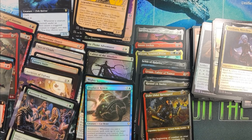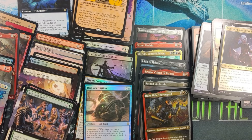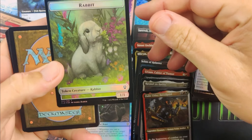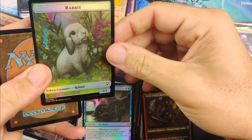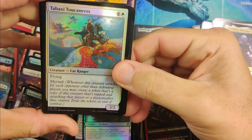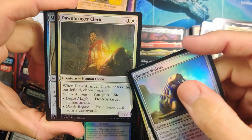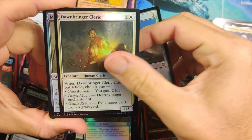We have one pack left. I've been really happy with this opening — really, really nice stuff. I just don't understand, the market's not liking this product right now. We got a bunny! I don't think it's actually worth anything but it's pretty cool — that was like my favorite card of this set. Dawnbringer Cleric reprint — he is a great card, my buddy plays him in like every single deck. Mana Fold Key — another nice card.